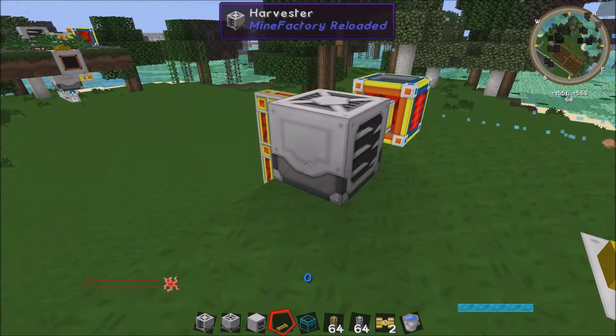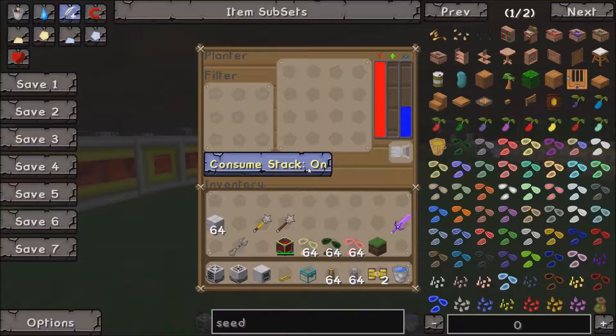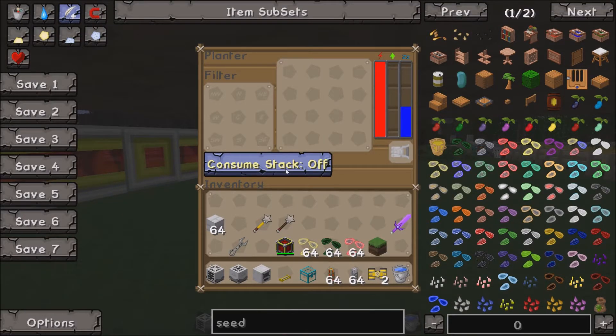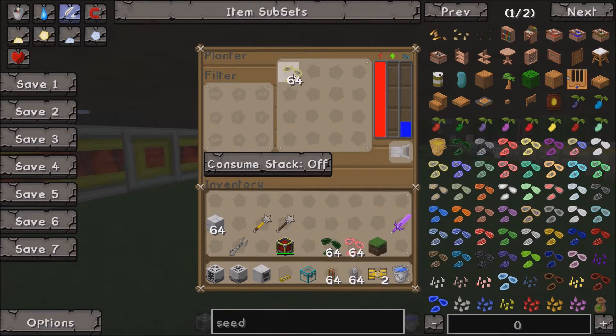Okay, so now we want to get seeds to go into the planter. We click on the planter, set 'consume stack' to off — I always put that off — and then we put the seeds in. You can decide what you want in there; you can plant them in different areas. I haven't got an upgrade to show you so I haven't put one in there, but that's where you put your upgrades.